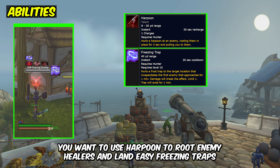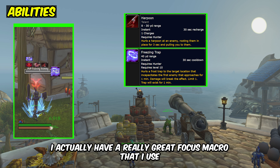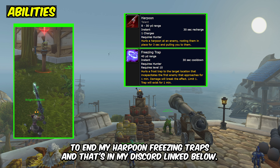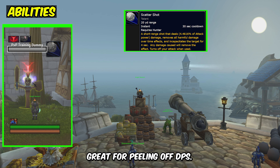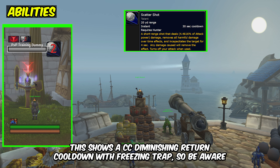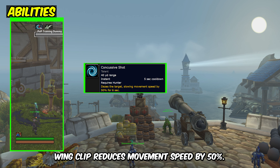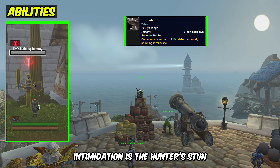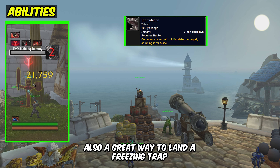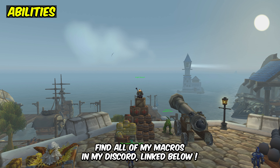Harpoon and ice trap: you want to use harpoon to root enemy healers and land easy ice traps. I have a focus macro that I use to land my harpoon ice traps, and that's in my discord linked below. Scattershot incapacitates targets for 4 seconds — great for peeling off DPS. This shares a CC diminishing return cooldown with ice trap, so be aware of that. Wing clip reduces movement speed by 50%. Hunter's mark causes players to be seen when they go into stealth — always try to land this on a stealthy before they are able to stealth. Intimidation is the hunter's stun and also a great way to land that freezing trap. For all the macros I use for every single one of my abilities, you can find them in my discord linked below.